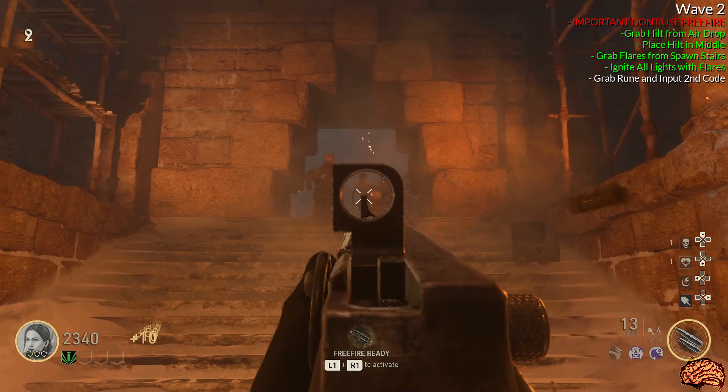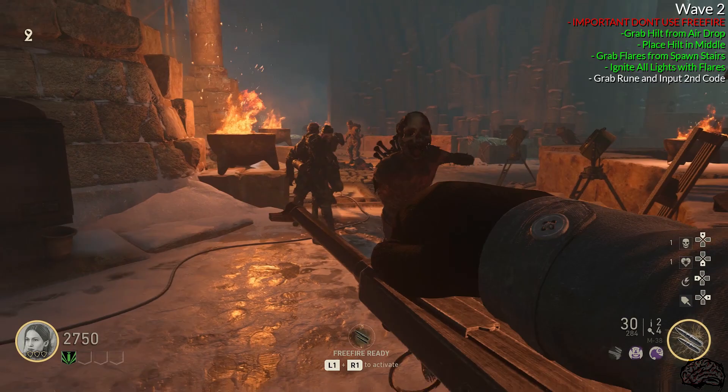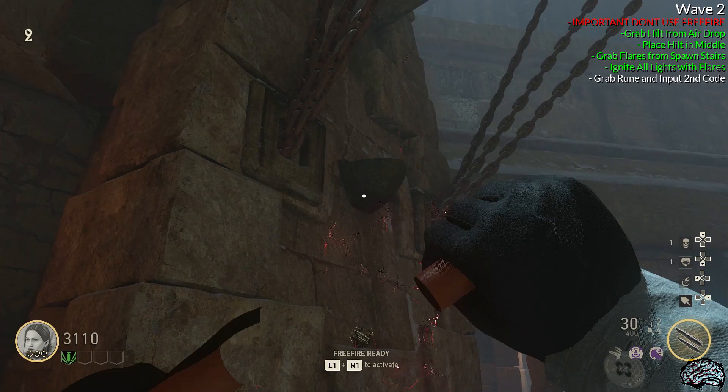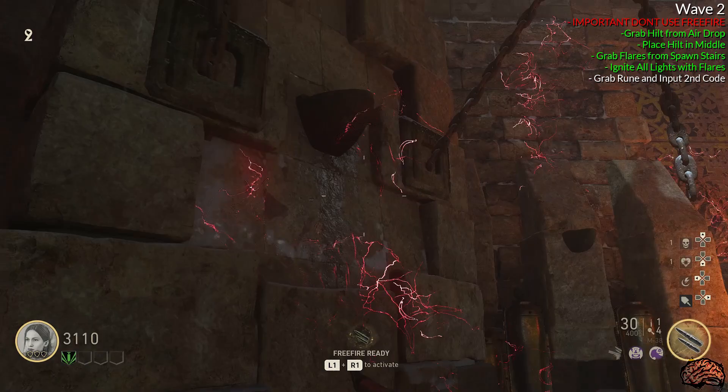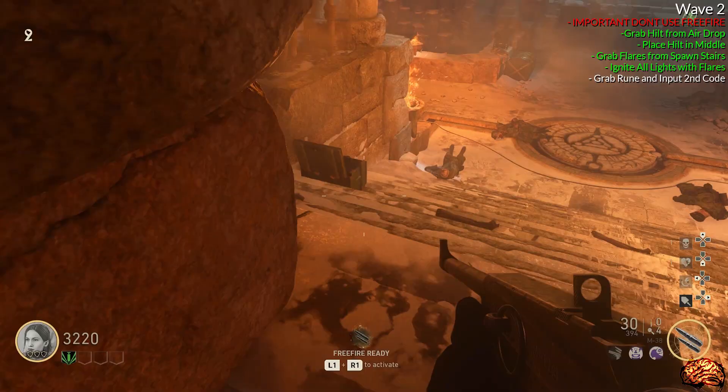I recommend getting to the end of the round before doing this, and if you do, do not use your Free Fire — you'll need it for the start of wave four for one of the final steps. Once you pick up the flares, go into the middle and underneath each one of the heads above, there will be little pedestals that you have to throw a flare into each. Stand directly underneath, look directly up, and throw a flare into it. Once you're out of flares, keep running to the box — you can refill them infinitely.